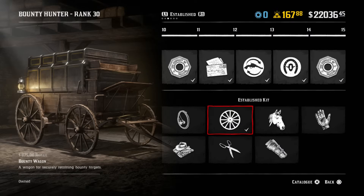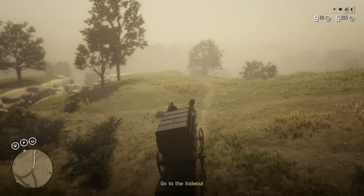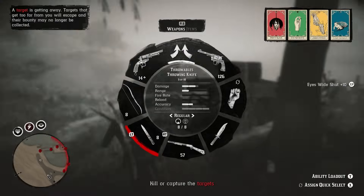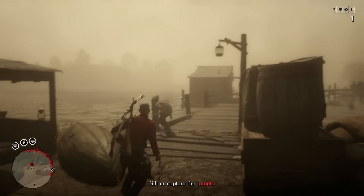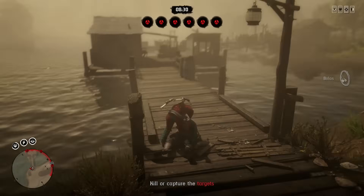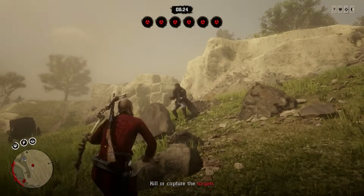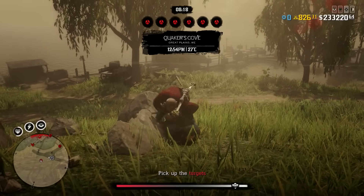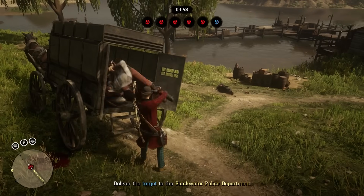At number 3, you definitely want to get the Bounty Wagon, which costs $875. The Bounty Wagon helps you bring in more bounty targets at the exact same time. If you're playing as part of a large posse, you probably don't need this — the maximum bounties you can bring in at once is 6, and you can have a posse of up to 7. But if you're a solo player, this is essential. The 2, 4, and 6-man bounty posters are difficult; you can stow one bounty on your horse and lasso another, but as soon as you get to 4 and 6, it becomes impossible. The Bounty Wagon helps you bring in more bounties, giving you a much higher reward.